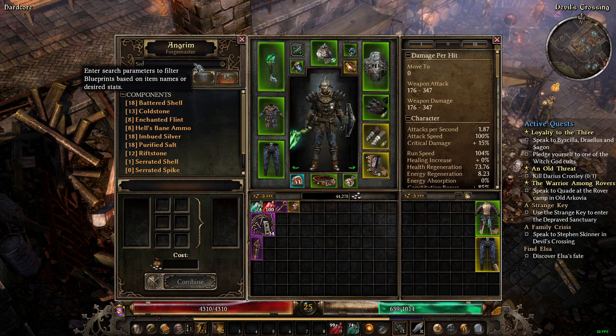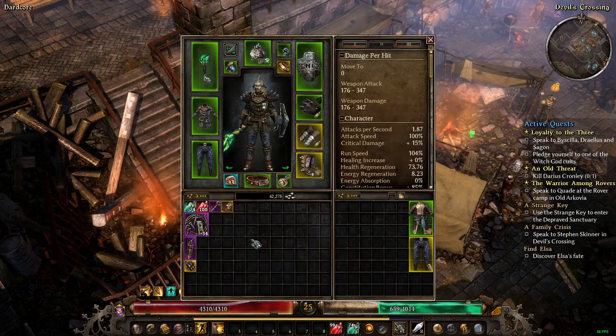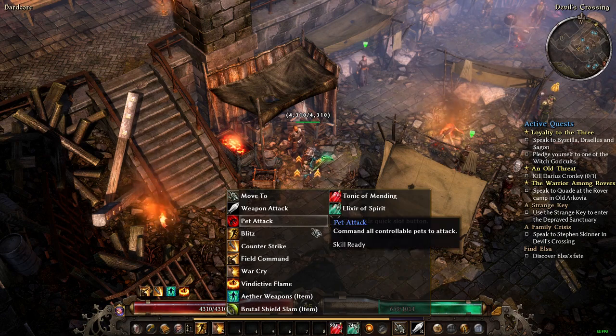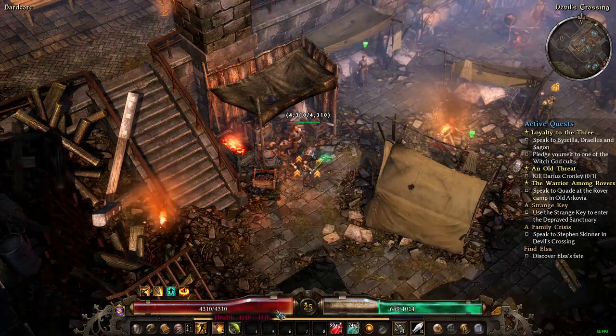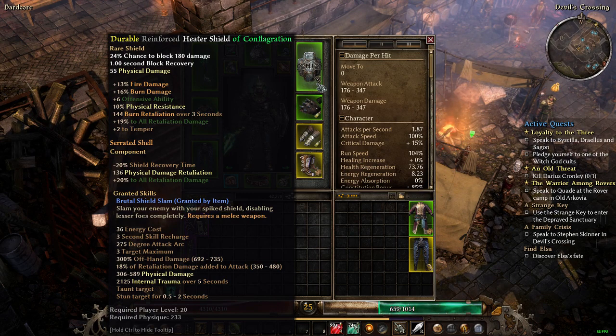Serrated Shell — I have enough to make one. It's going on my shield. That gives me Brutal Shield Slam, plus 20 to all retaliation damage, 136 physical damage, and minus 20% shield recovery time. So instead of a one-second block recovery it's now 0.75 to 0.80 seconds. It also adds 18% of retaliation damage to attacks.